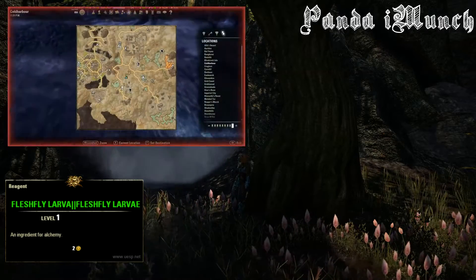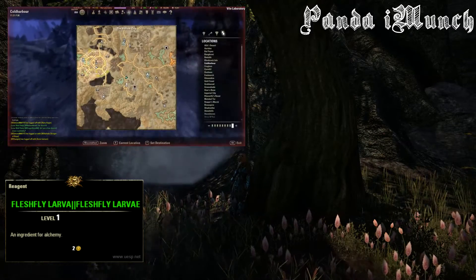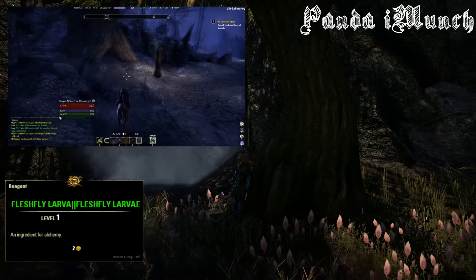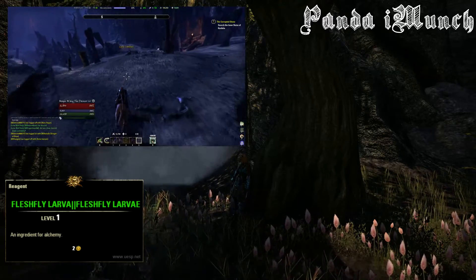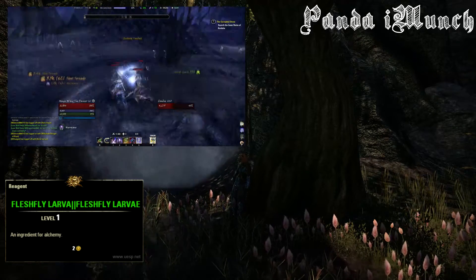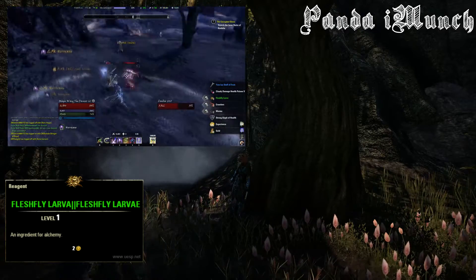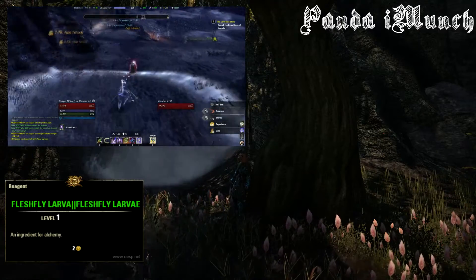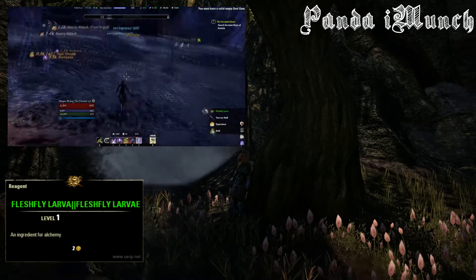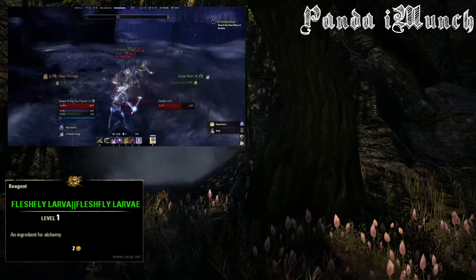They're all in a pretty high density — there's a lot of them around you. If you kill maybe five or ten per little grinding session, you'll get a ton of Fleshy Larva as well as getting a decent stockpile of crafting materials. And since this is Coldharbour, pretty much any faction will be able to get loot from this place besides the alchemy reagent. You'll also get a nice amount of bait as well. As you can see I'm farming this little area and getting a decent amount of Fleshy Larva.